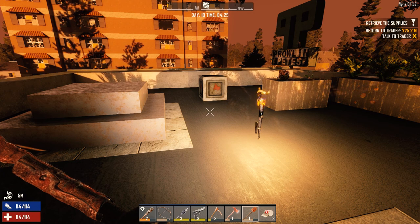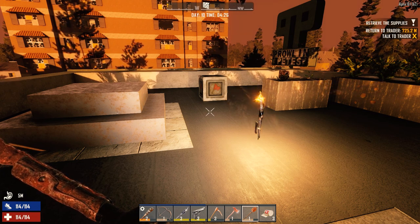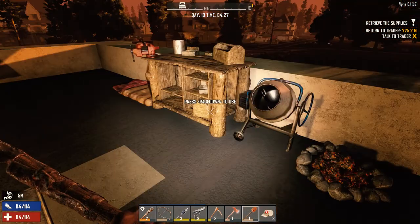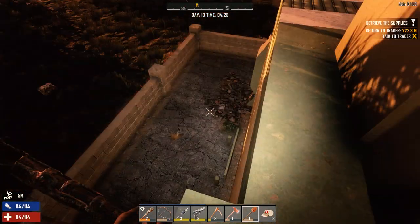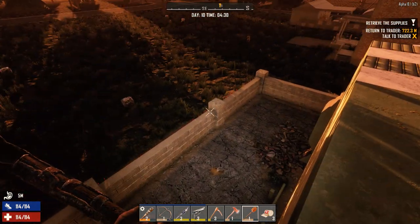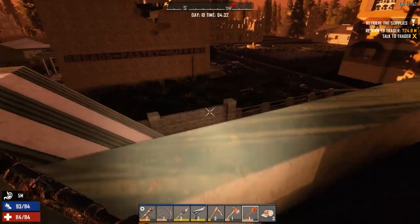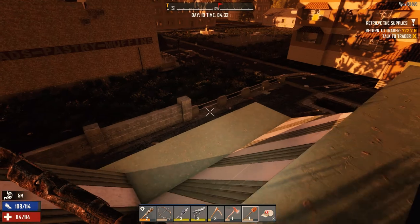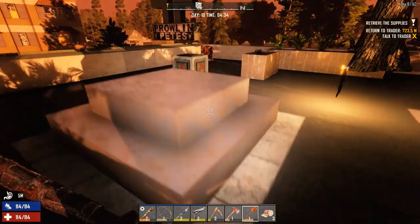Hey everybody, welcome back to day 10 of my 7 Days to Die series surviving Alpha 18. It is the morning and we had one interloper last night which I was able to kill no problem. I replaced all the spikes that were at the back — there's Moe over there wandering around looking for me — and I replaced the spikes at the front. There are some spikes over here that are damaged because she came from this side, so I didn't bother replacing those.